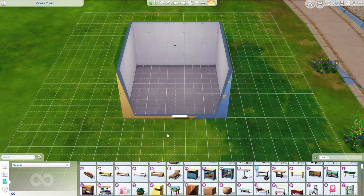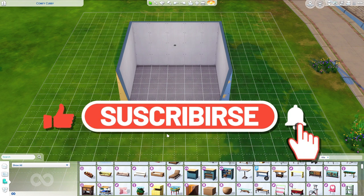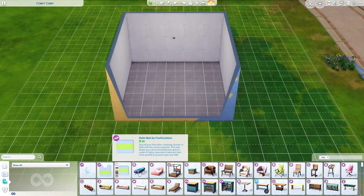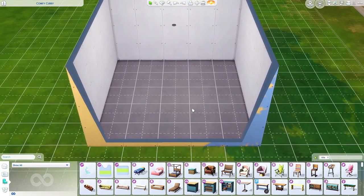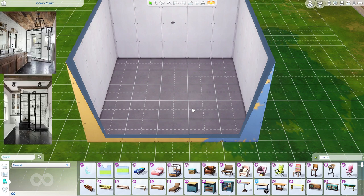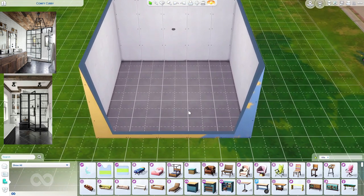Hello, Rock Angel Sims here! Today we are going to be building a bathroom with the new bathroom clutter kit. I'm going to put up two pictures that I'll be referencing — that's if it doesn't look terrible and I don't change my mind.